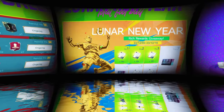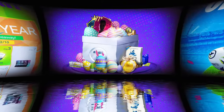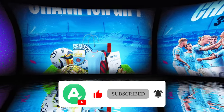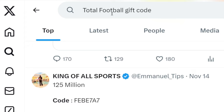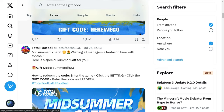Don't forget to check back regularly. New codes are released during special events, updates, and collaborations. To stay ahead, make sure to subscribe to our channel — we'll post new codes in the comments as soon as they drop. You can also search on Twitter for "Total Football Gift Code" and filter by Latest to find the freshest updates.